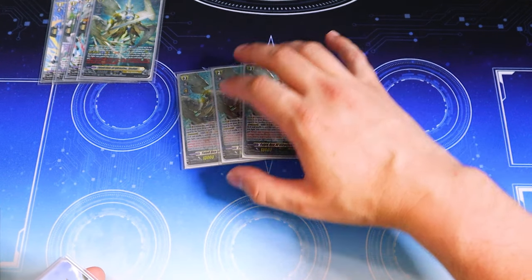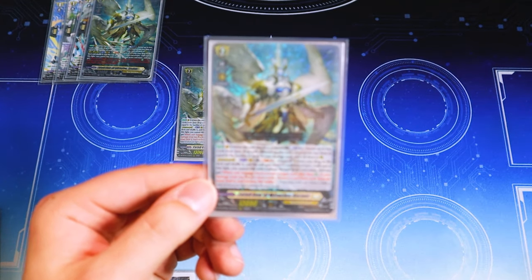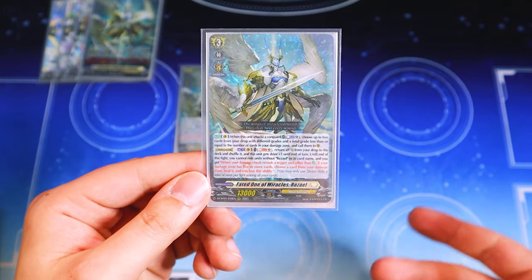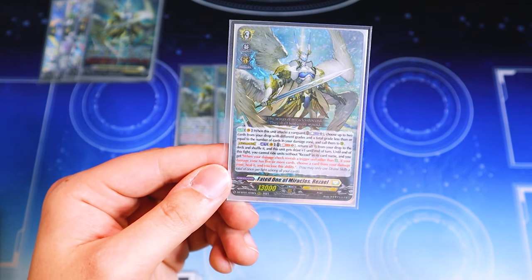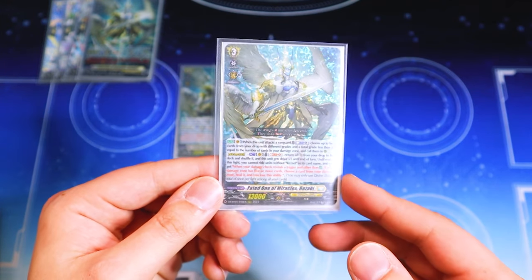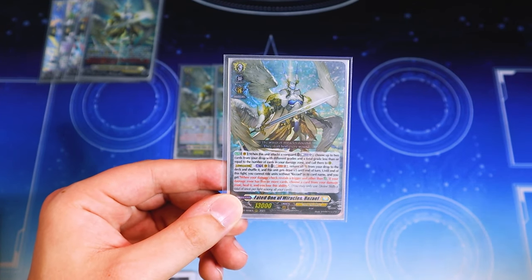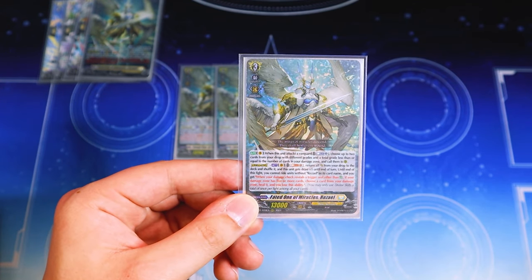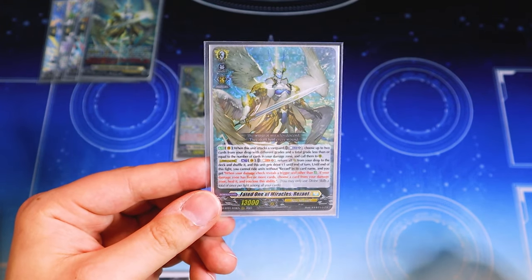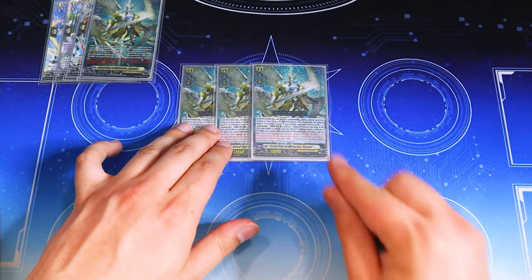Our alpha grade 3 is three copies of Rezils, just so we can get off our Persona ride. Rezils has that skill where you can call two things from the drop zone of different grades. Then it has the divine skill where you soul blast the last one, return all the crits, and your vanguard gets triple drive for that turn. You also get the effect where for the rest of the game, whenever you reveal a damage trigger that isn't a heal, you can still heal anyway — turning every trigger in your deck into a heal trigger on six damage, which is really cool.